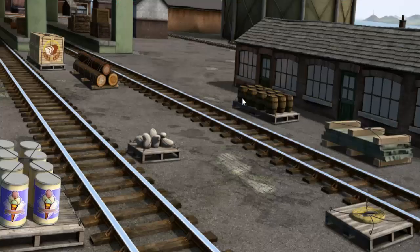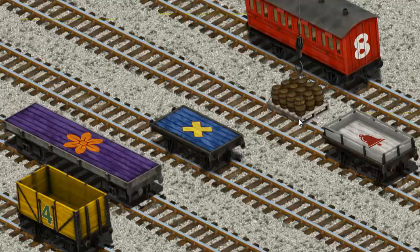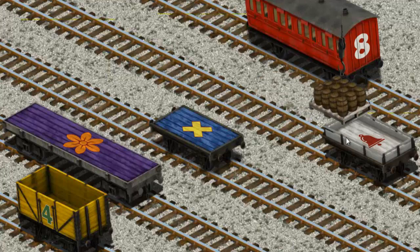It's a busy day at Brendam Docks. Thomas and his friends have many deliveries to make. Thomas must deliver the water barrels to the Steamworks. Show Cranky where the water barrels are. That's it! Let's lift and load. Now the cargo must be loaded. Help Cranky find the yellow cargo car with a green number 4.